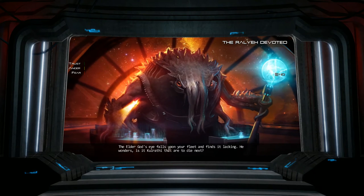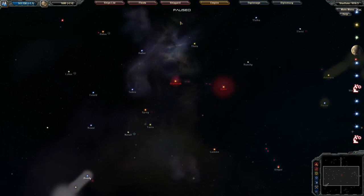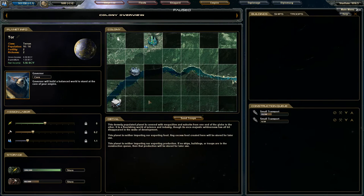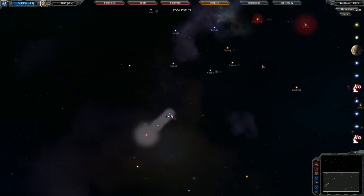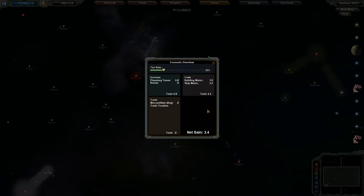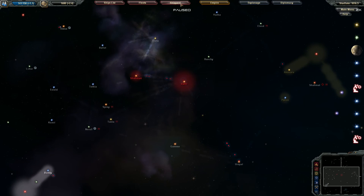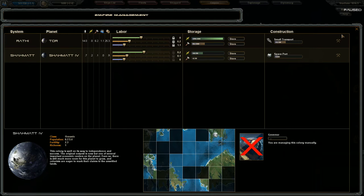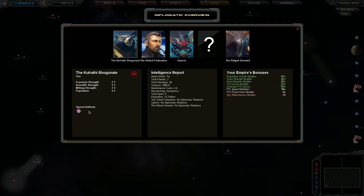We're being threatened again. I believe we still have the relic — where can I actually see that? There might be somewhere to find it. Oh, there we go — in the diplomacy screen under owned artifacts. We've got the Birth Crystal — it is ours. Population growth modifier plus 50%. Very, very good indeed.